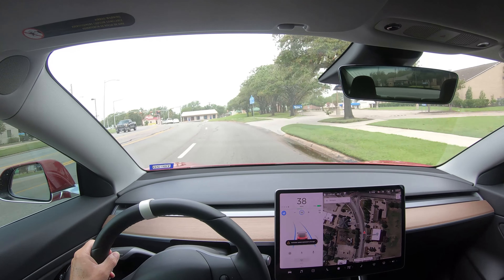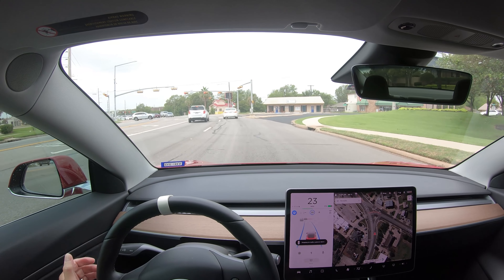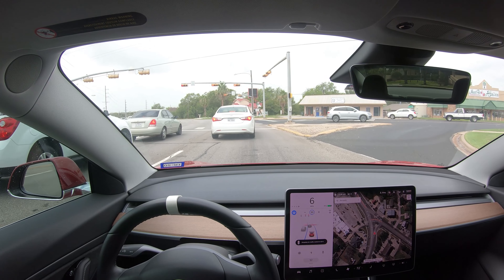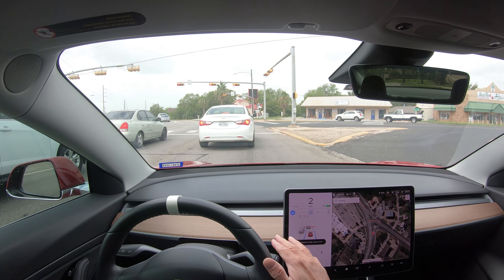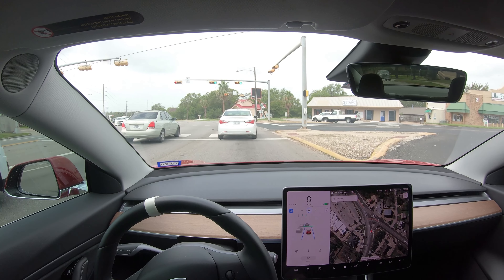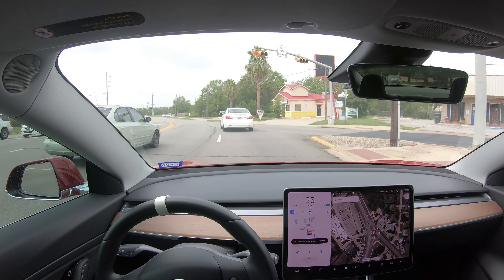We're coming up to the first intersection. It's a red light, so it's going to come to a stop. Now there's a car in front of us. So with this new update, I don't have to give it the go with the stalk or the pedal — it's just going to go on its own. There we go. And it's got a little green line right there, and it just did it on its own.